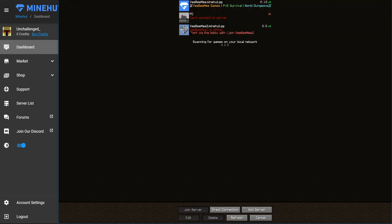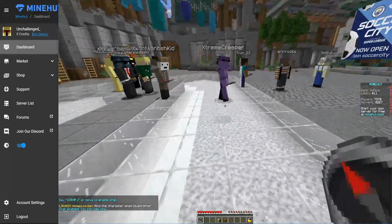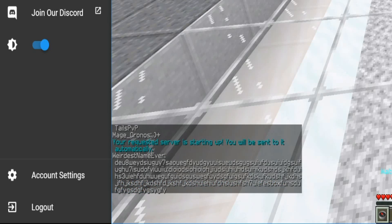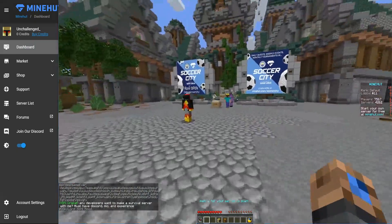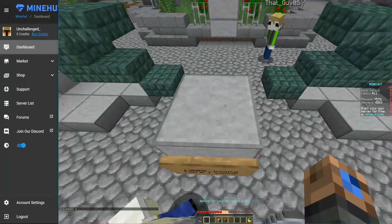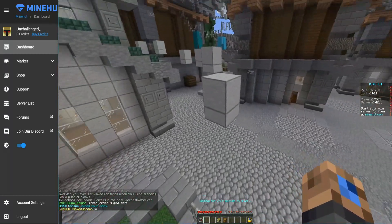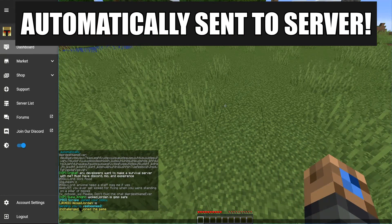It shows that you can start via the lobby with '/join vbmetoo.' We go in and are automatically teleported into the Minehut lobby. I type in '/join vbmetoo' and at the bottom it says 'your requested server is starting up, you will be sent to it automatically.' That's something I don't see with other free server providers — they don't allow other players to start a hibernated server from the lobby. It says at the bottom we were sent to VB Me Too.